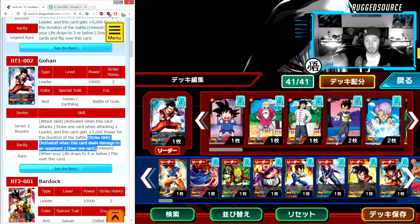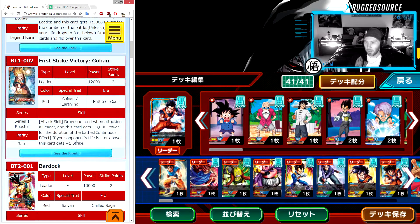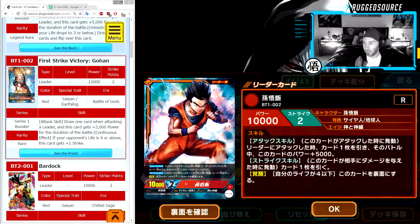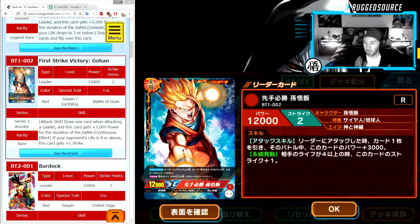This is nice though — every time you deal damage you draw a card, and drawing cards in this game is very key in my opinion. We're gonna flip the card and this is what Gohan looks like flipped over and more powerful. One bad thing about this Gohan card as a leader is when you flip him he only has 12,000 power. Most other leaders have 15,000 — this one only has 12,000.